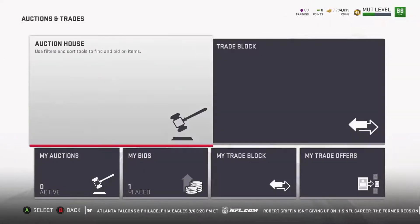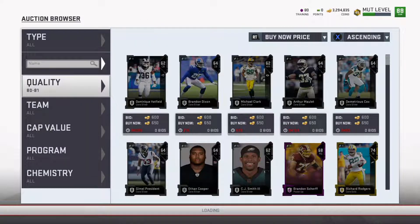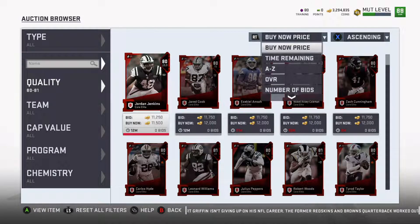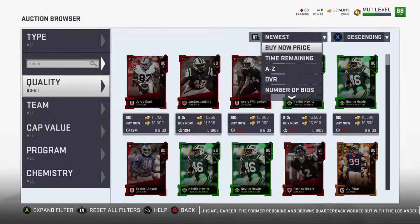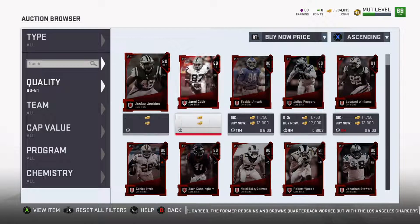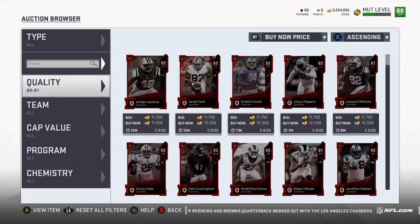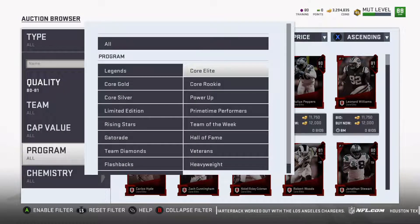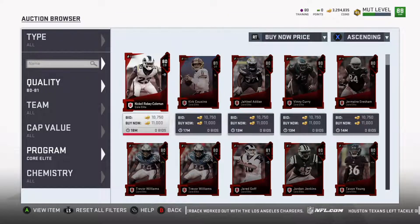To find out what cards are worth, jump into the auction house. Go to quality, focus on core elites right now — 80 to maybe 85s. Go to newest to make sure you're seeing the latest listings. Not everybody knows how to filter that market, and that's really how you make coins. You're seeing 80-81s selling for at a minimum 11,500. Let's go to core elites alone and see — I'd bet 11,000 is probably your safest floor.